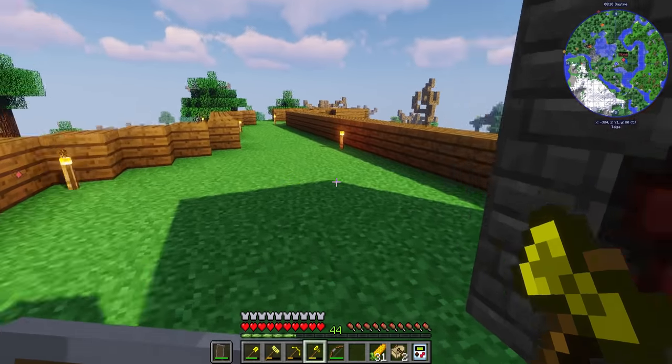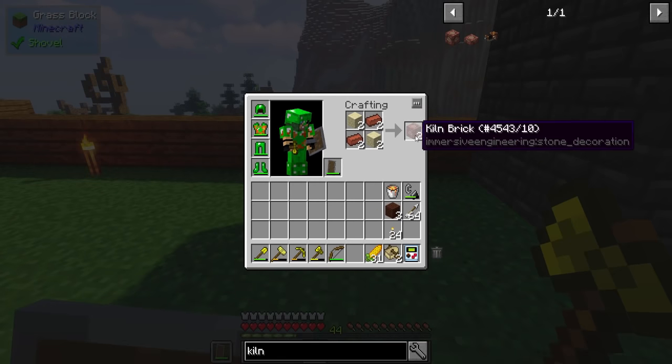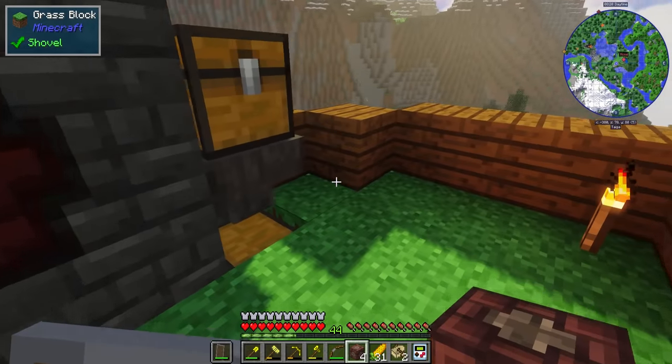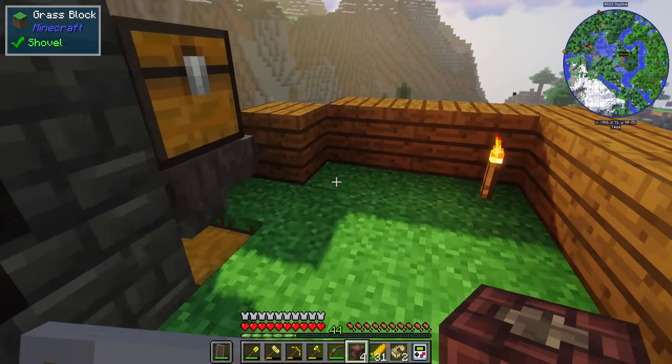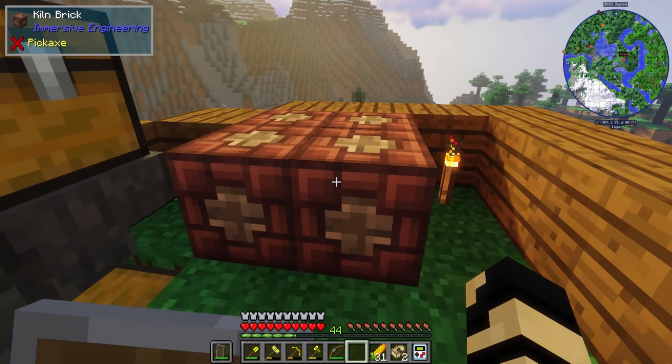So I've got a decent amount of stuff. In my inventory, I have a few other items that I wanted to make, and that is more or less going to be helping me out with making alloys in the future, with kiln bricks. I figure this seems like a really nifty spot to have things. I might as well put it here for the moment, and I'm going to need more than that — that's only four.